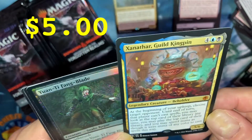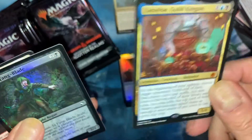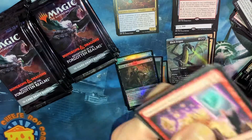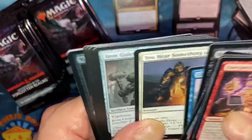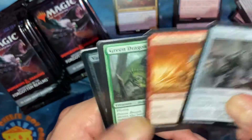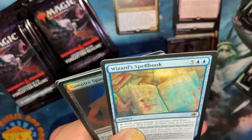Xanathar, Guild Kingpin — Mythic! Oh, the Beholder. I believe Beholders were good — I think I remember them being good, but I may be wrong. I need to go back to actually playing Friday Night Magic every week so I'm back on the routine of knowing what's good and what's bad. I only know the couple really good cards because they end up being the ones that pop up in all the articles. Wizard Spellbook.